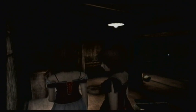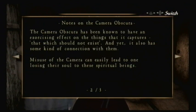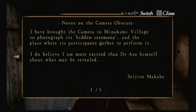Camera Obscura — a bellows-type camera. It looks even older than the torch. This must be the Camera Obscura. The Camera Obscura was invented by Dr. Kinihiko Asou. In order to capture things that only exist in the spiritual realm — residual thoughts and memories from the past, all spiritual beings that cannot ordinarily be seen — all revealed with the Camera Obscura. Misuse of the camera can easily lead to one losing their soul to spiritual beings. I have brought the camera to Minakami Village to photograph its hidden ceremony. Seijiro Makabe.